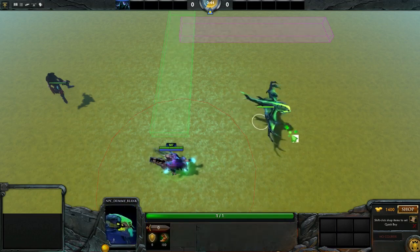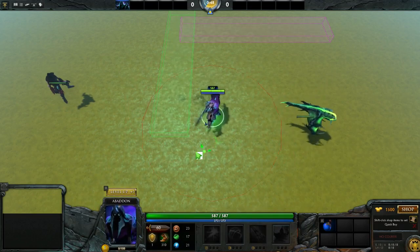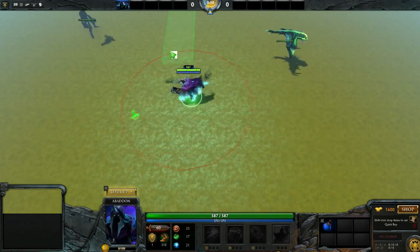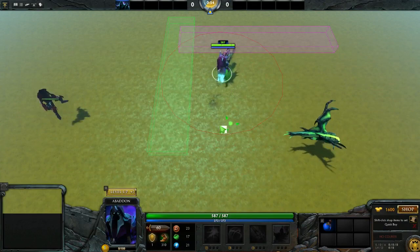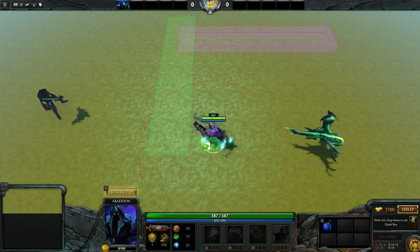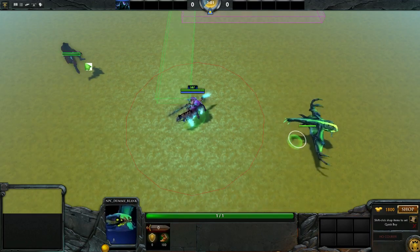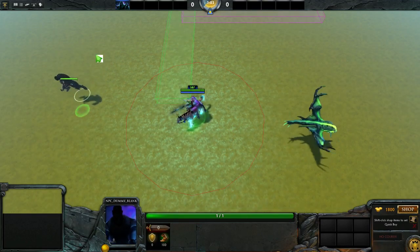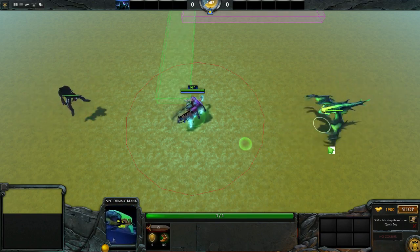This is another thing you can do with the library. What you're seeing here is a spherical collider, though I'm representing it as a circle around Abaddon because it's simpler, and I'm not going to do any actual three-dimensional stuff after that initial display. I've got two units here — a headless Abaddon and a viper that I'm going to use as dummy units.